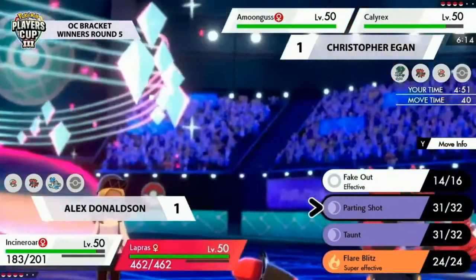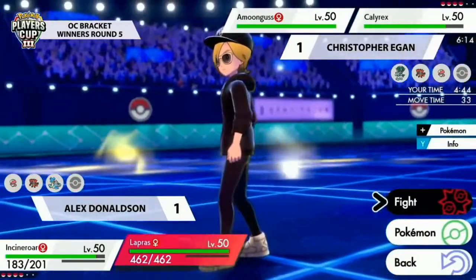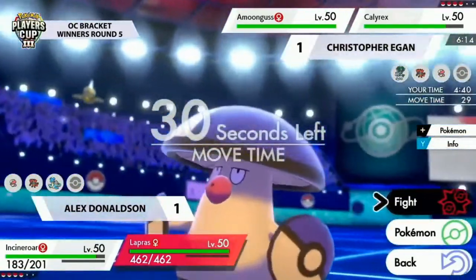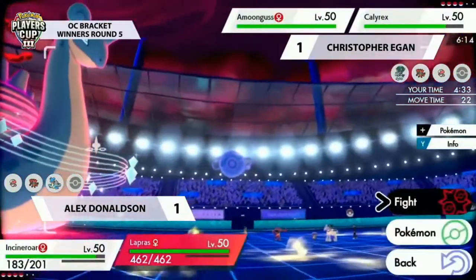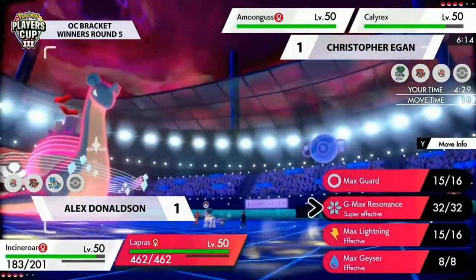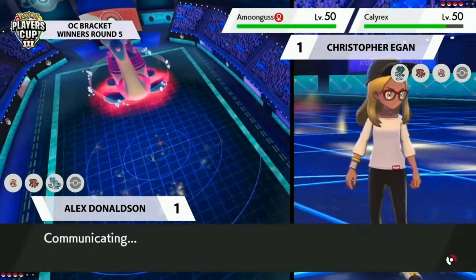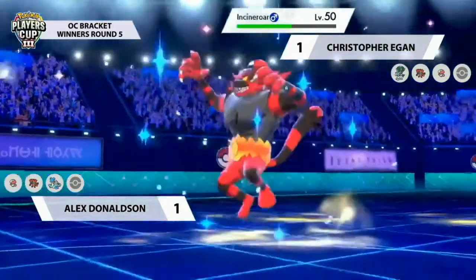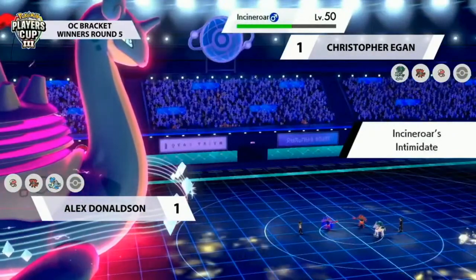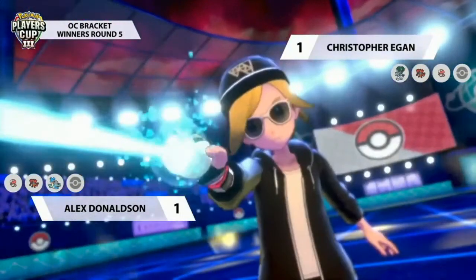Alex has played this one safely. Once again Amoonguss surviving with just a little HP, but Lapras is still in a really commanding spot. Now Lapras can get Resonance off — Amoonguss can't Spore either Pokemon, maybe just Sludge Bomb for a little damage. Christopher can consider switching Amoonguss out to have Incineroar take the Resonance. From Alex's side it's better to guarantee screens up for eight turns rather than try to get damage on an Incineroar switch-in — go for the Resonance.